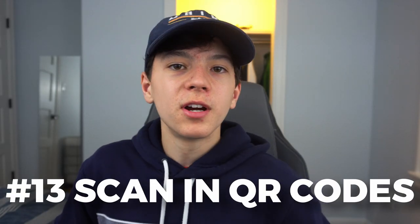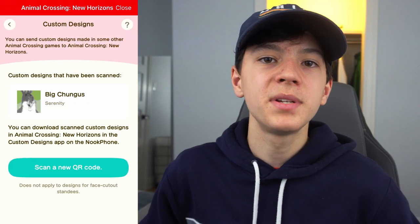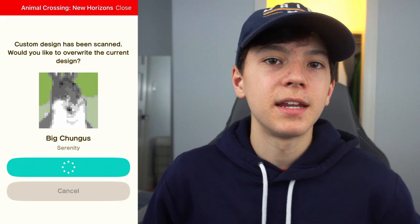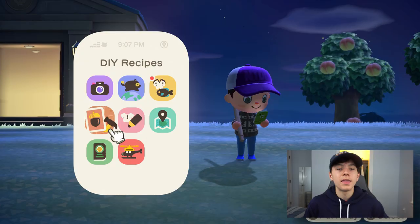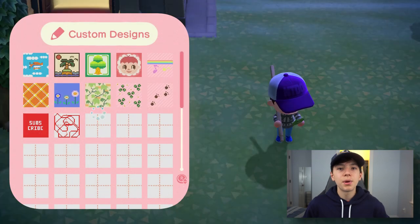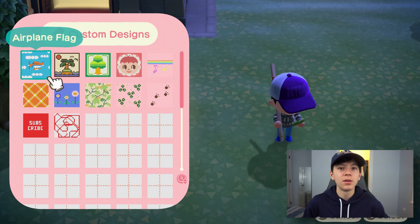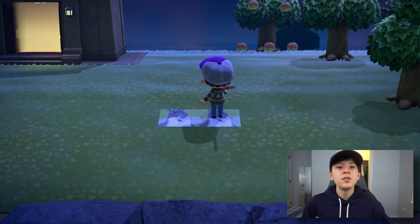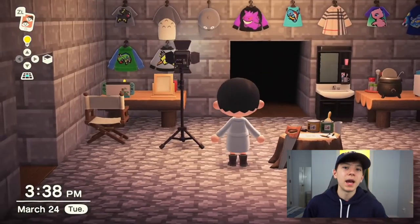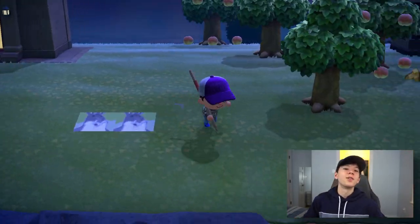Number thirteen: use QR codes to get custom clothes. Download the Nintendo Switch Online app to your phone, scan a QR code from your computer, and make sure your Switch is connected to the internet. Then on your Switch, go into the custom designs app, press plus, and press A to download the design — you can use it to make things like a Minecraft room or a Big Chungus floor tile.